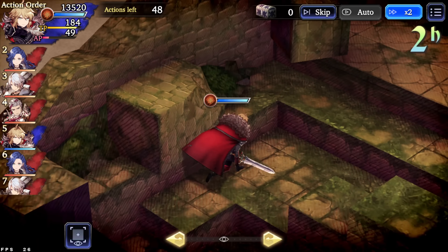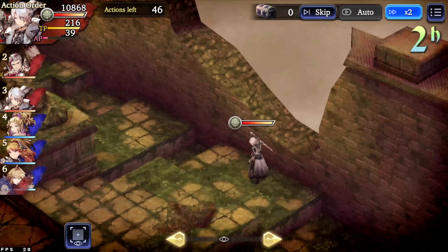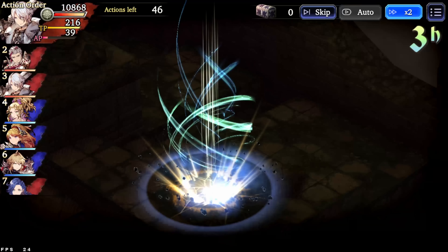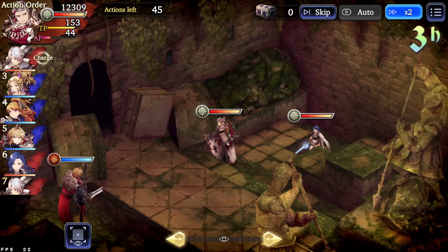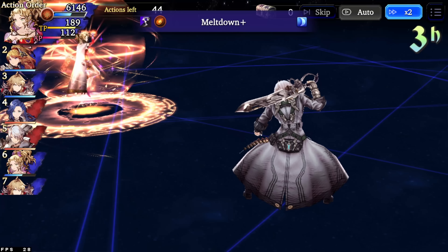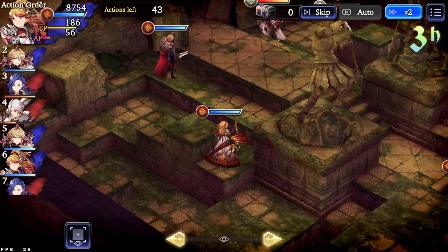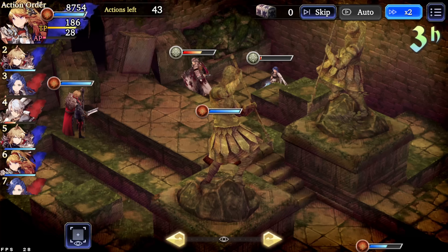Here we are in the arena map, in a situation you can find Terra in — and one I think she excels in — which is a one-on-one match against an opponent damage dealer. In this case, we are running against a semi-evasion team with Engelbert, Elena, and Thancred. Thancred is a high HP, high damage, quasi-evade unit, and you can see he's getting some good damage in on Terra.